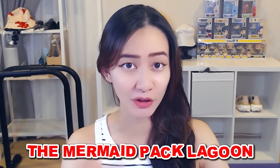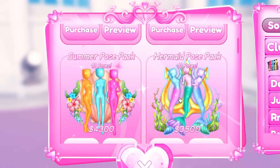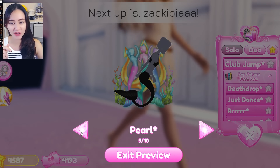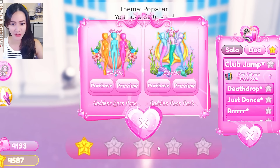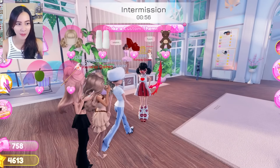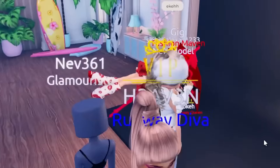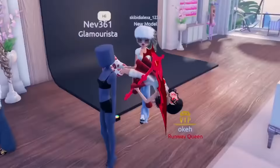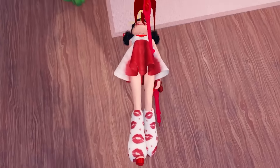After some research, I figured it out - that was the wrong pose. We need to use the mermaid pack 'lagoon.' Out of all the packs, go to this pack, preview it, and use this one. It's so creepy! Let's buy it - and it works! Let's test it out. Mermaid pose pack, lagoon - oh my gosh it worked! This is so creepy, it looks demonic. It's like it's stuck through my body - horrifying!